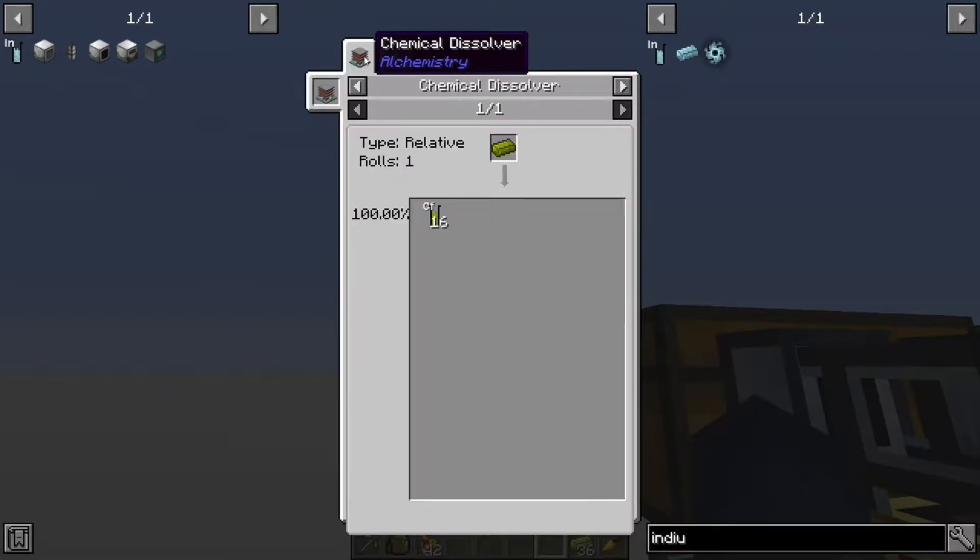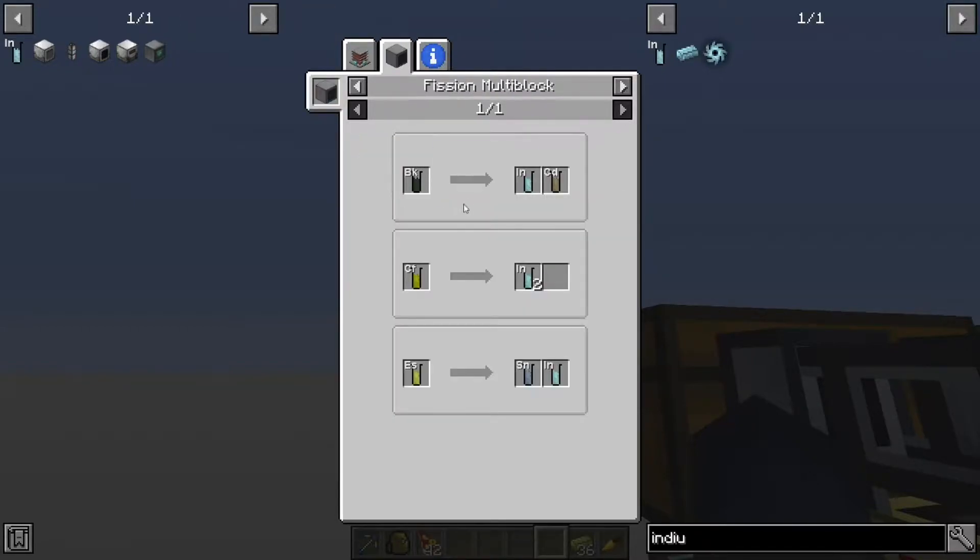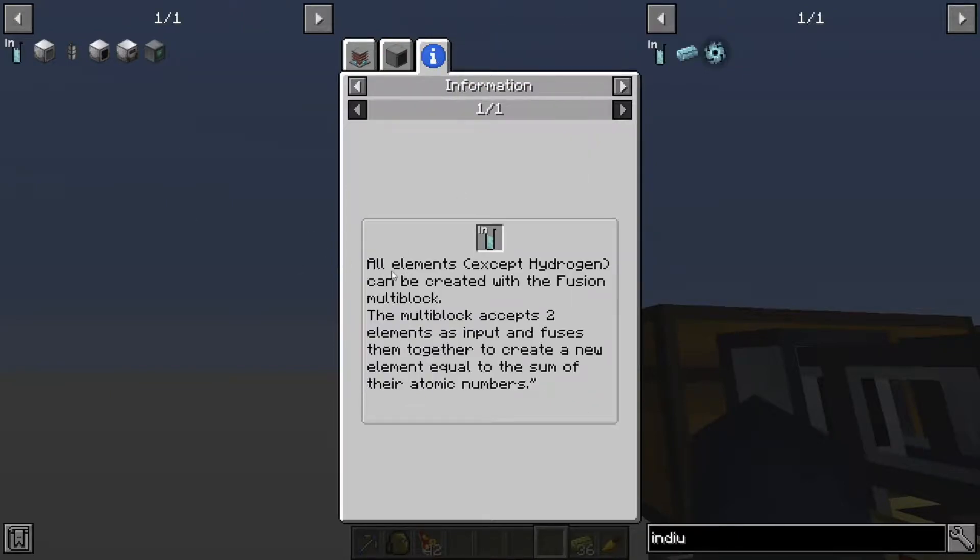Or you can get it through the fission multiblock by splitting californium, but californium is a really hard material to get through NuclearCraft. We can either use berkelium or einsteinium, which are also incredibly hard to get — near impossible. So how do you go about getting indium? You can use the fusion multiblock — all elements can be created with it.